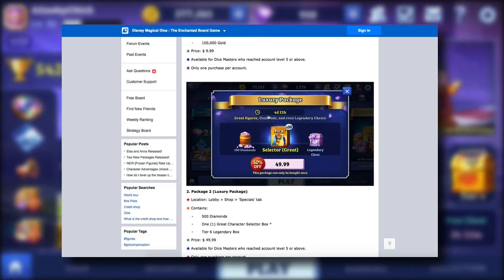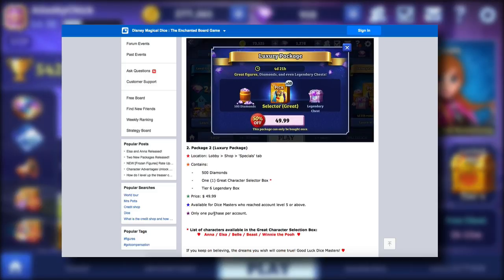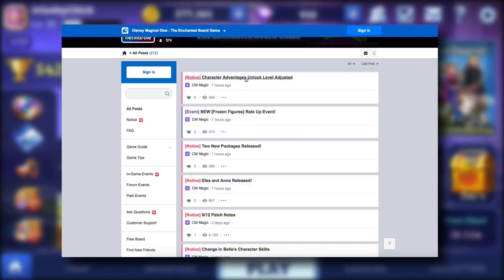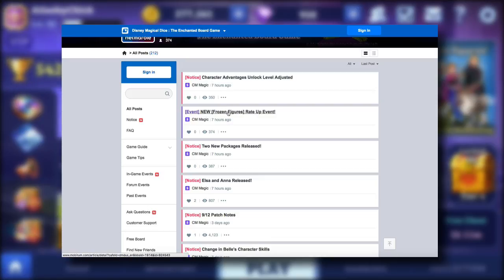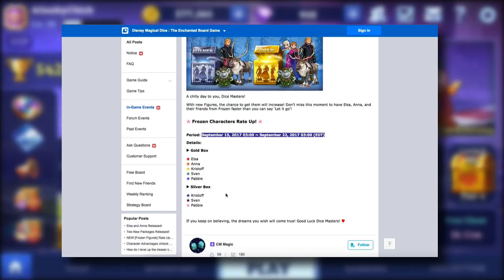You have to be level five or above to get these packages. Then there's the luxury package at $50 — you get 500 diamonds and one great collector selector box but it's times ten. I'm not sure how that works exactly, and then a tier six legendary box. It may be that you get ten of that one character. Then regarding character advantage unlock, great figures will have a lower level to unlock their advantages. Now that we have the new characters, they have a better chance of appearing inside the gold and silver boxes.